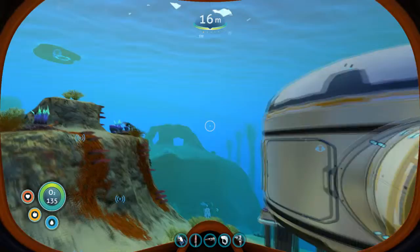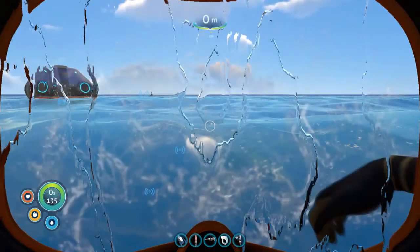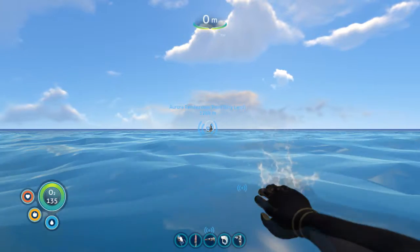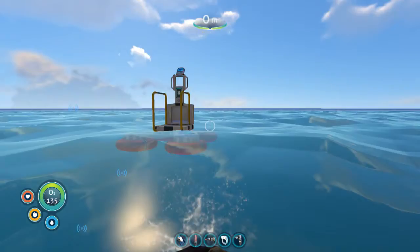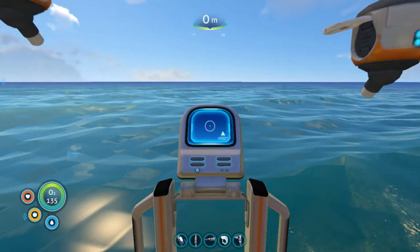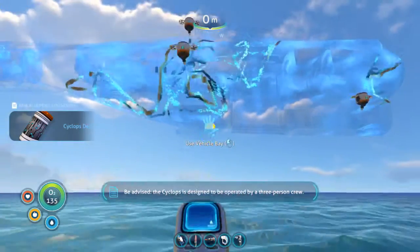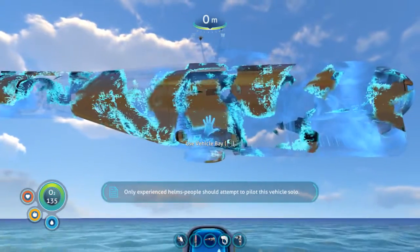Since last episode, I've been working effortlessly to grind out the materials so we can finally make ourselves a Cyclops. That was quite a bit of fun. And I realized that for some of the stuff I want, we need to go on an adventure — and that adventure's gonna take us into a perilous area. So we're gonna have the Cyclops nearby and bring the prawn suit with us. So let's get this thing made. Gosh darn, that thing's beautiful. This thing really is beautiful.